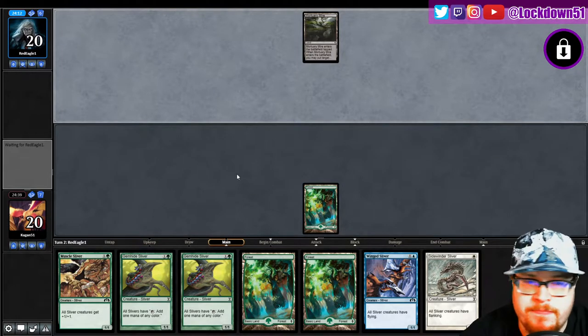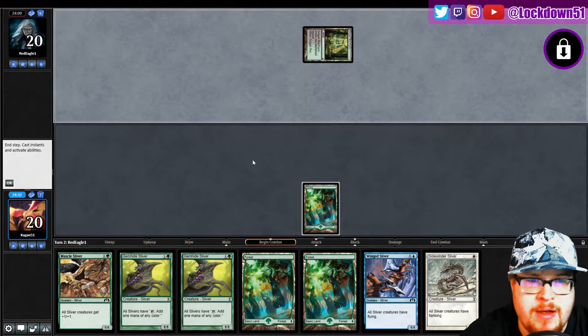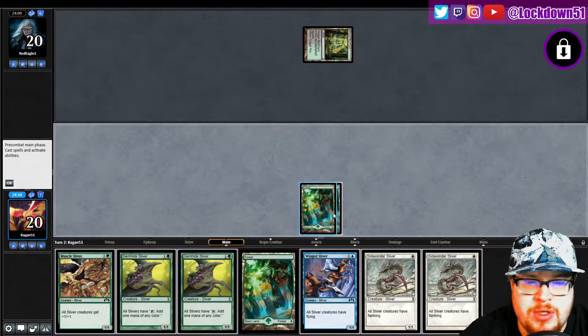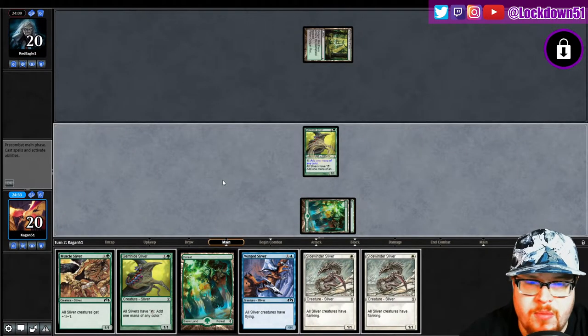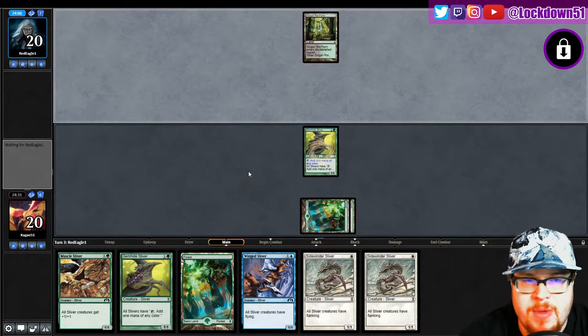Be mana efficient — oh, Golgari! Okay, well alright. I think we'll be fine. Now if this is Golgari something-or-another I shouldn't be too worried. I still want to look out for removal on our Gemhides, but they may be up to something else.